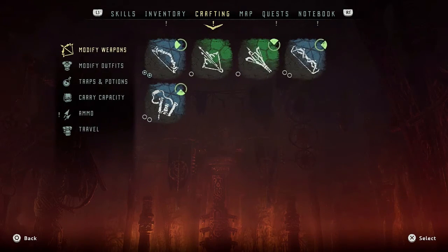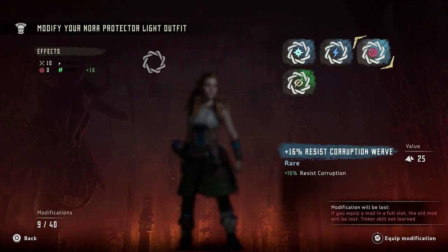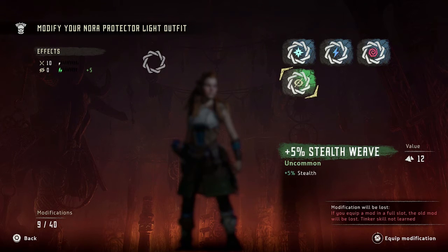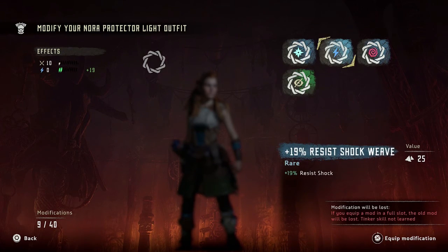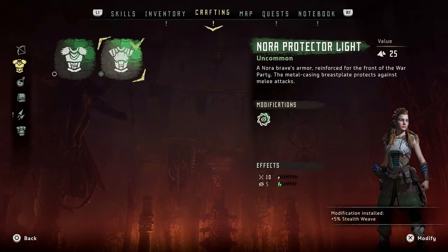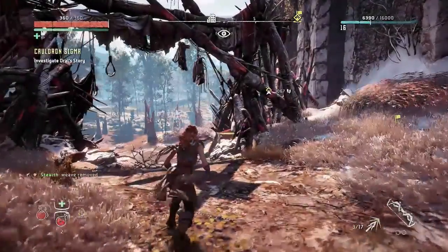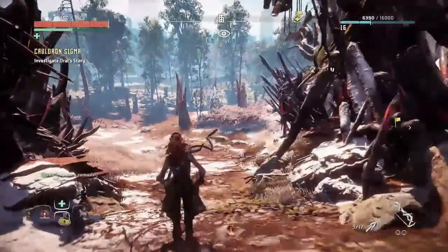It's a shame I can't mod my spear. I have zero stealth at the moment — let me put the 5% stealth weave on, that way I'm at least a little more stealthy. Okay, we are now on our way. We need to call our steed.